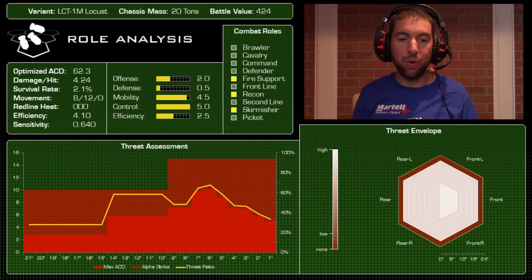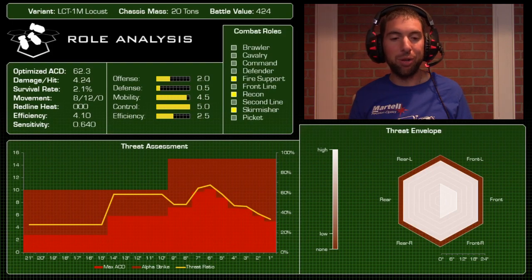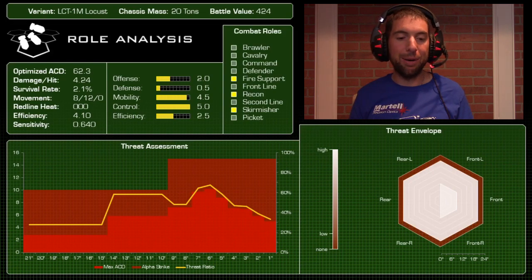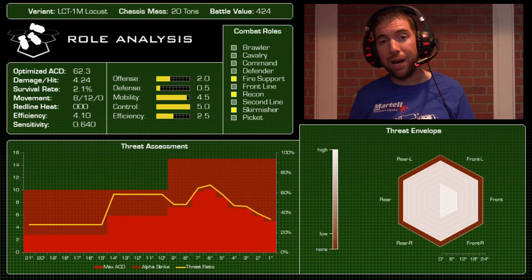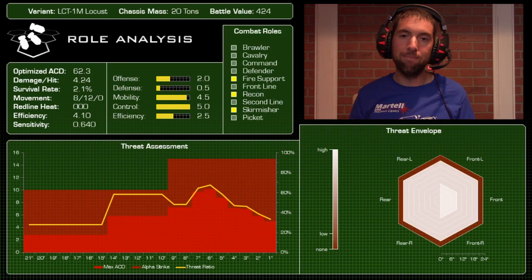So that's the Locust guys — the LCT-1M. Thanks again for the recommendation, Alex. I was reluctant to review it because of the light armor, but now I kind of want to give it a try on the table. Thanks for watching — definitely interested in your comments and feedback. If you haven't already, please subscribe to the channel and stay tuned, because we've got a lot more coming from Death from Above Wargaming. Take care, guys.